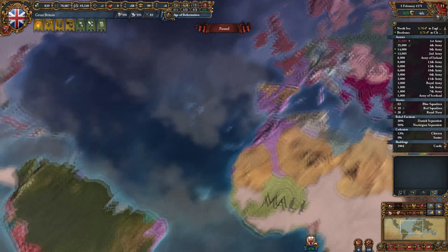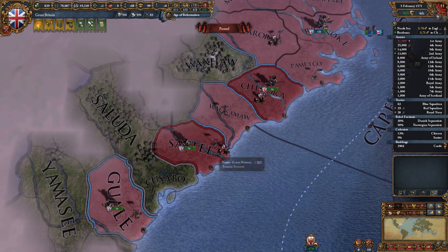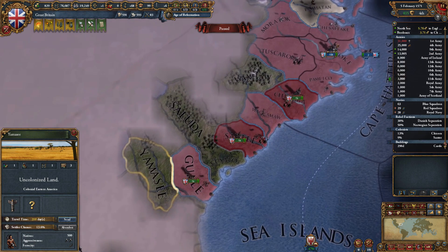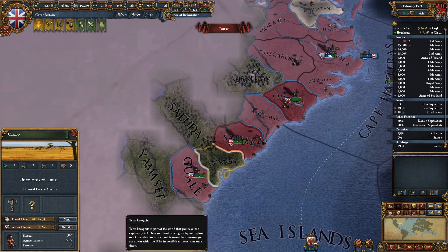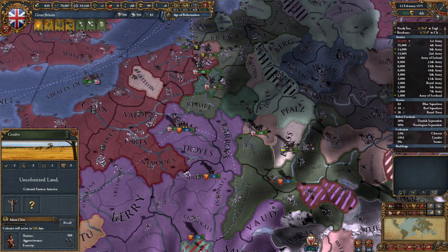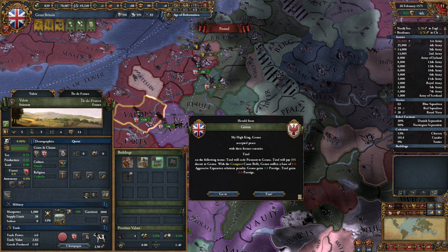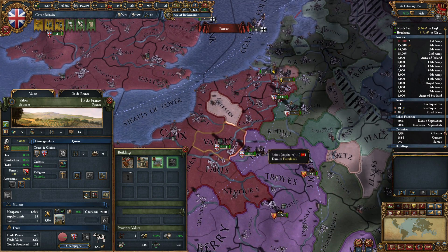Guale is self-sustaining. Santee is getting built. Guale is part of the colonies. Kusubo is 5-5-3 — let's keep working on Kusubo. Only 500 natives, we'll send our colonist to continue on. Our troops are coming home — we'll have 38 troops walking home. The war is over — Tyrol will cede Piedmont to Genoa, and Tyrol will pay 355 ducats. So I think we've got some money out of that for sure.